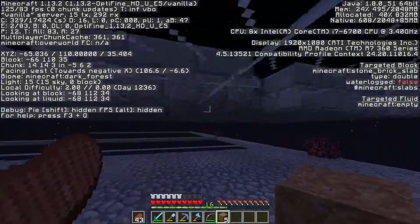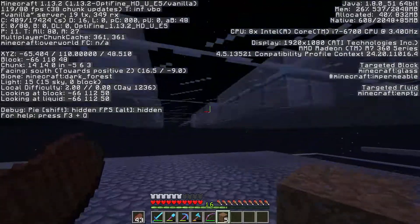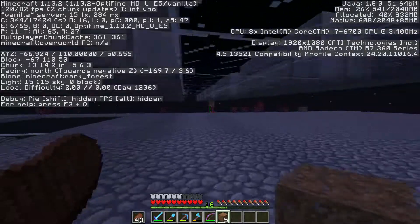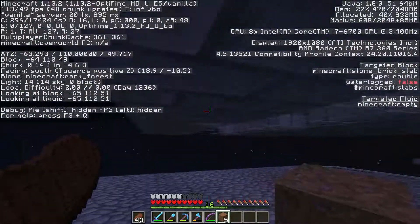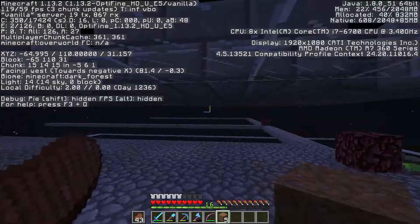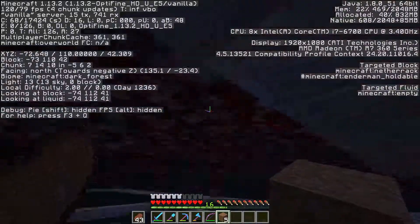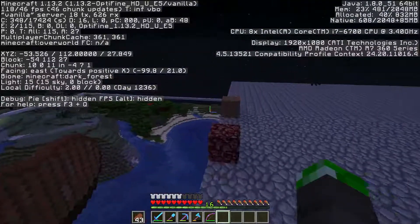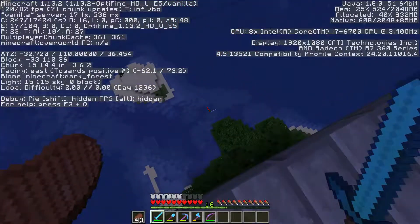I put this roof on here over this side. These gaps are for the future existence of glowstone, which I don't have right now. I ran out of double stone brick slabs, which is what I've used for this entire roof. So I filled this in with netherrack and dirt. I'd love to finish this farm in this episode, but it is not possible.